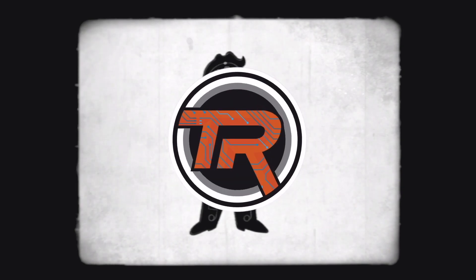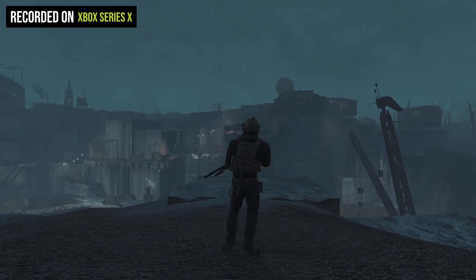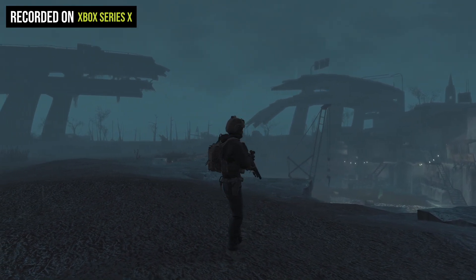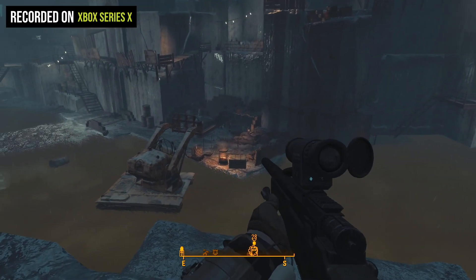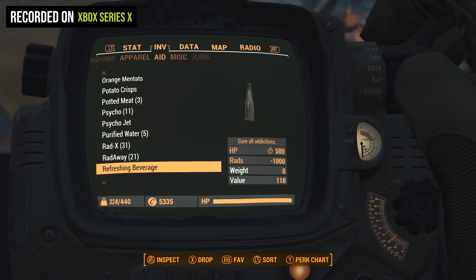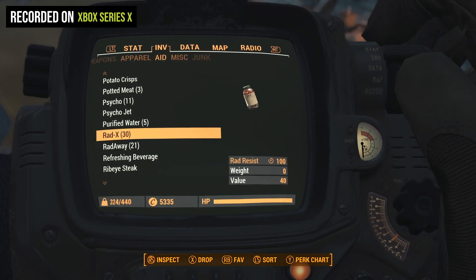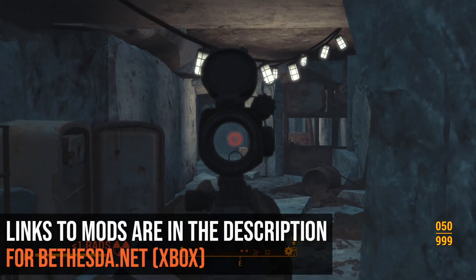Hey everyone, it's Matt aka Tech Ranger, and today we're going to be taking a look at Fallout 4 with 60 frames per second on the Xbox Series X. Now that doesn't happen automatically. We've talked about some of the shortfalls of a mod like this on Skyrim, but now we're going to do so on Fallout 4 and show you some different environments, as well as show you what you need to install in your load order to get 60 frames per second on Fallout 4 for the Xbox Series X.